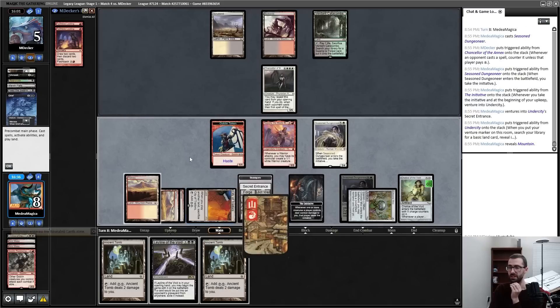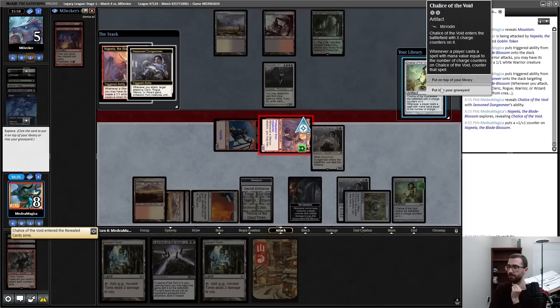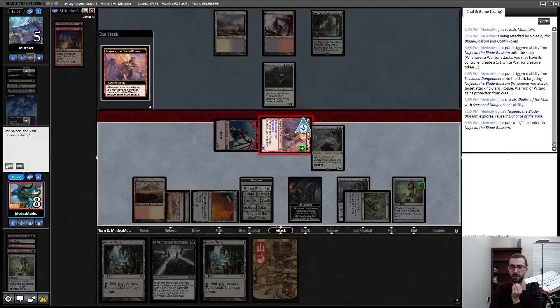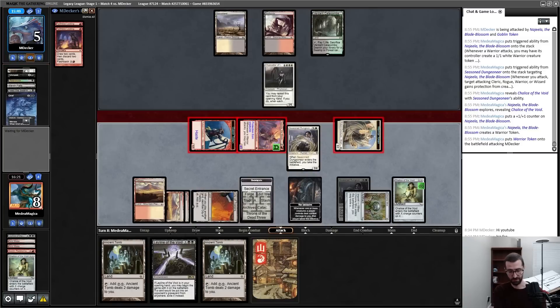We're chilling. I will play Seasoned Dungeoneer paying the one, have this enter, have a land out of my deck, go to combat, give Najeela protection from creatures. I can go into my graveyard, create a warrior, and then this has my opponent taking five unless they have something — they can block one and take four. GGs — we got there. That was very tight, a little lucky, but my opponent had cards locked under Chalice.